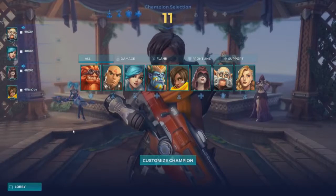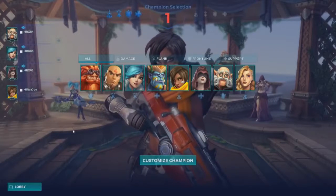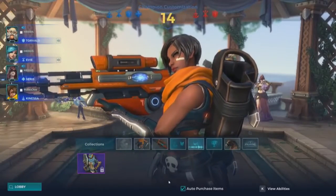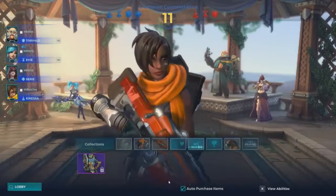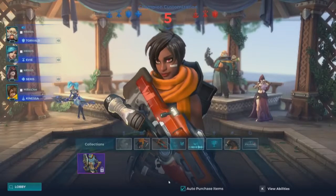Looks like we're gonna have somebody picking Knessa. So there's two damage, two flanks — you know that's gotta be Joe. It is Joe, high-ranked Joe right there. So there's two of each category, four players on a team. Sometimes teams will go all Knessas, which they can do. There's no limitation right now. Other times, you'll have a more balanced team. It looks like they actually have a team of a full comp.